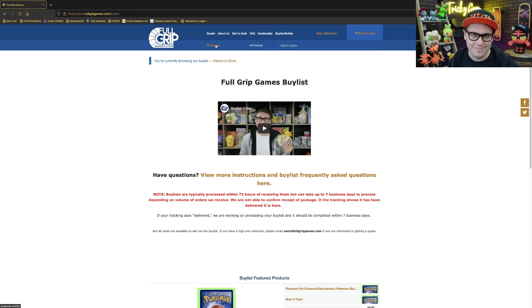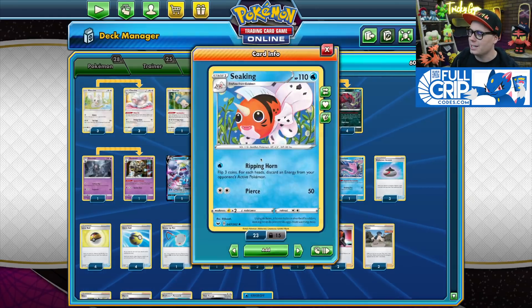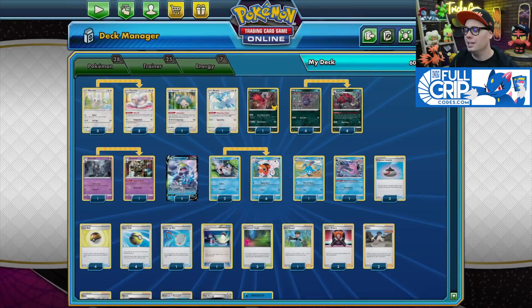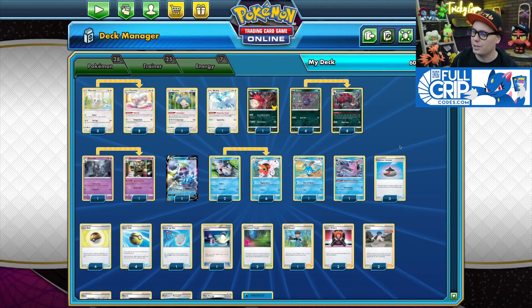Now let's scope out that Seeking list. Here it is, in all its glory — my absolutely broken Seeking deck. Seeking is the main attacker; its Ripping Horn attack for one Water Energy lets you flip three coins. If you're lucky, you discard energy from your opponent's active Pokémon. If you're not lucky, we've got Glimwood Tangle, which lets you re-flip those coins — a very good combo.